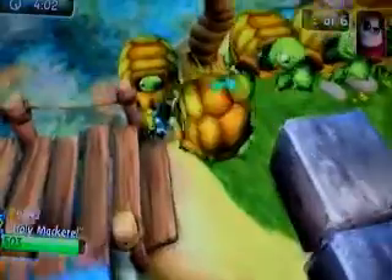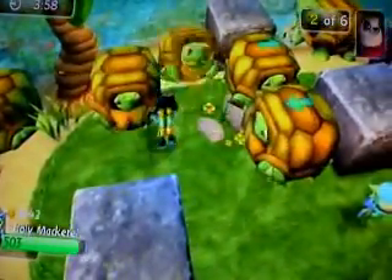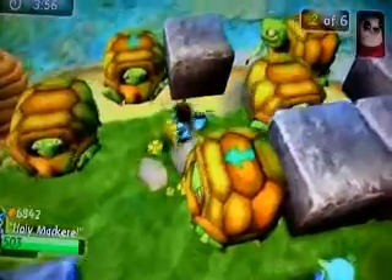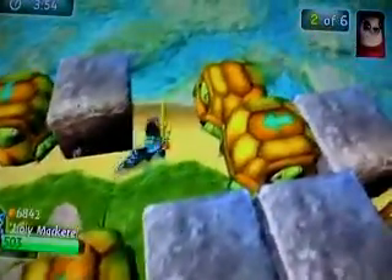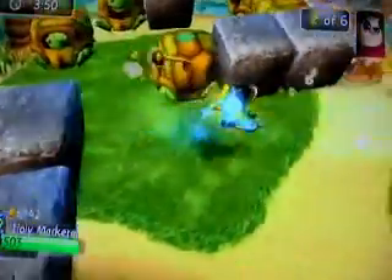There are more than six Mabu people, and I think one of them is across water. So if you're using a Skylander that can't get across water, then you can do another one, which is good. I'm going to try and take a shortcut here — I was going to go across the water, but now it's fine.